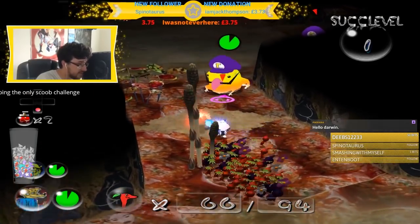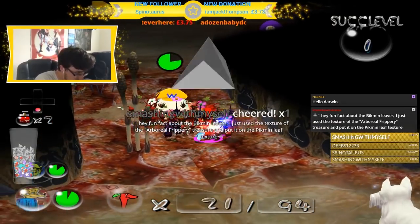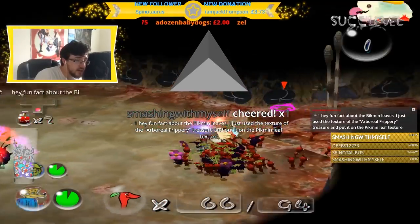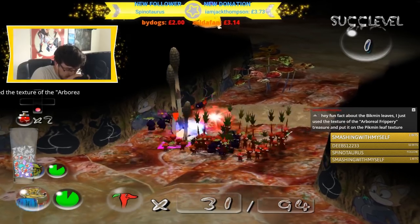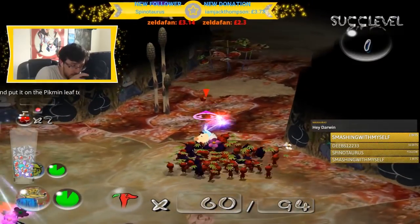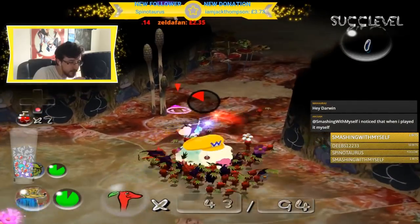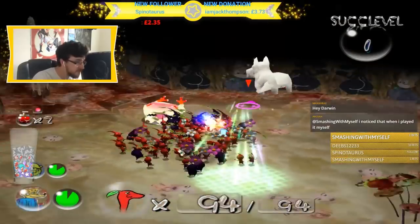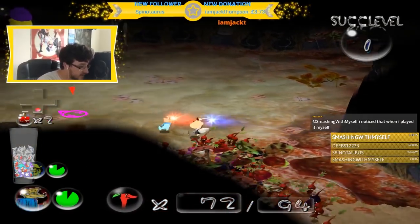Time for our second phase. Two frogs at once, huh? A fun fact about the pigment leaves — I just used the texture of the Arboreal Frippery and put it on the pigment leaf texture. That's pretty cool. I was wondering. The game canonically has marijuana leaves in it, so why not?